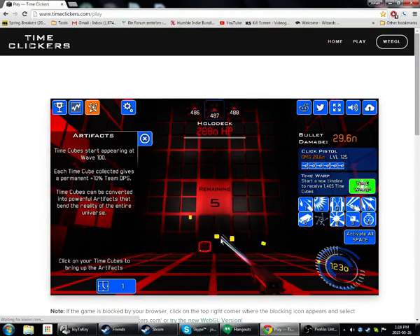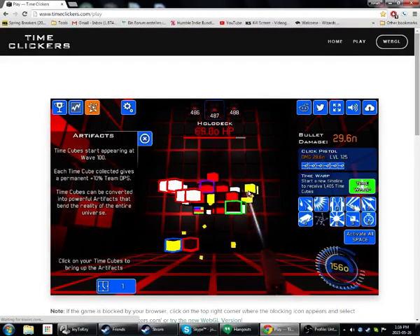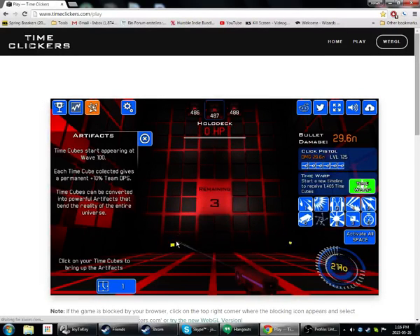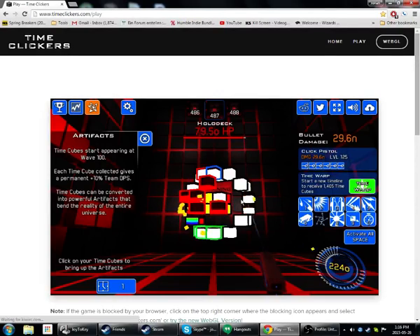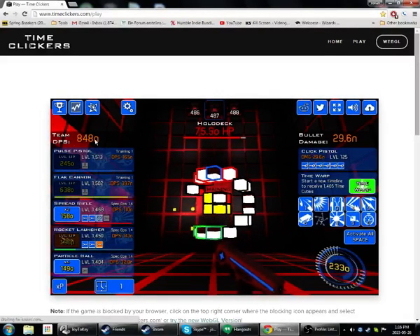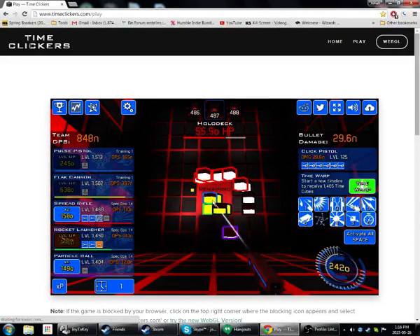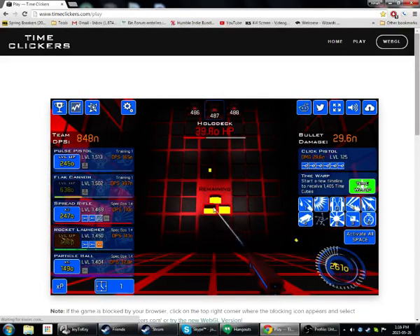At a certain point it gets so slow that using the mouse to click — in this case I'm using a macro off of JoyToKey that lets me click 30 times a second — is the only way to really clear stuff. My team DPS is 850, and my bolt damage isn't that much, but my click ability is being multiplied by all those artifacts. I do a ton of damage whenever I click on something that's being targeted by one of my allies — you can see it's kind of glowing. So this actually becomes the primary way that you advance.